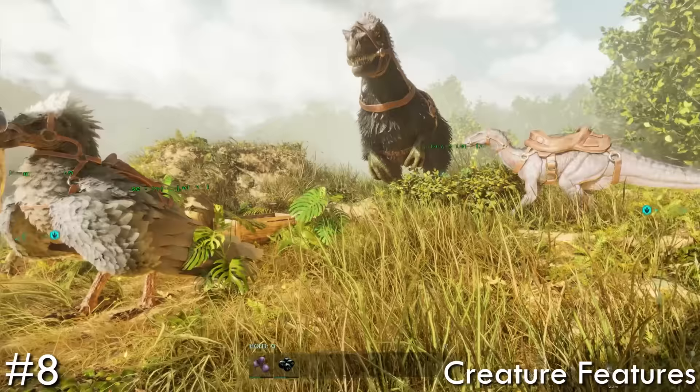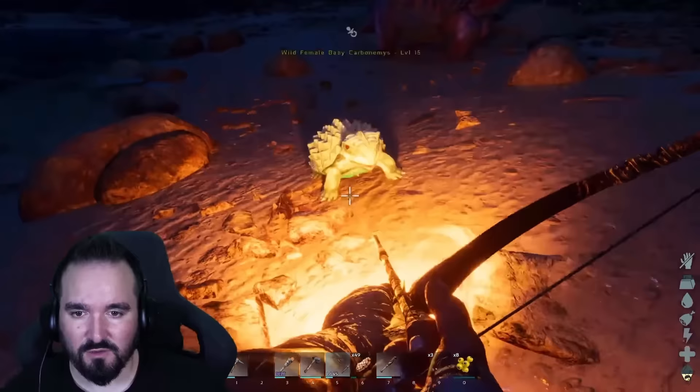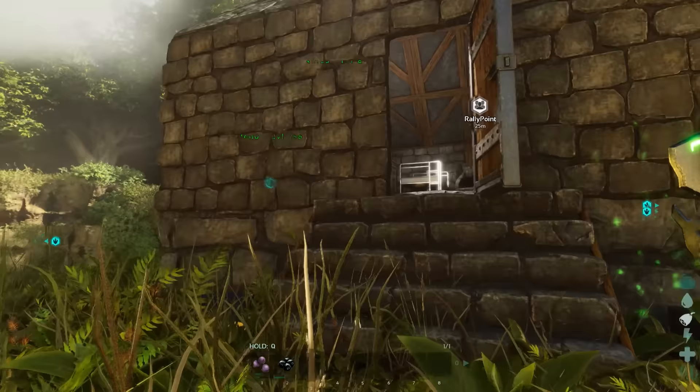Back to dinos for a second — it turns out babies are now tameable and seemingly simple to do. It's not very clear on whether you need to kill the parent or not; some of them I was able to tame by simply hitting E, and it appears they do get 100% imprint if you're pretty quick off the bat.